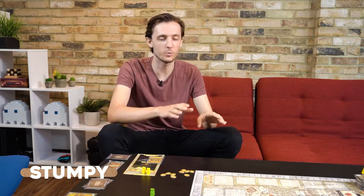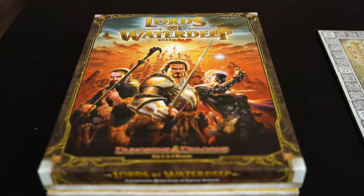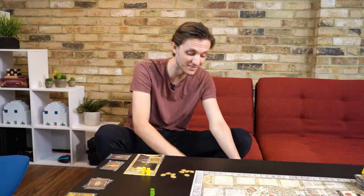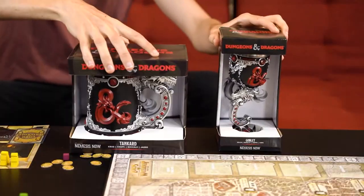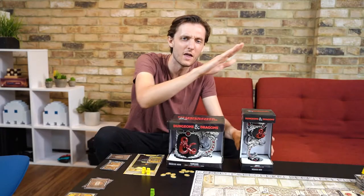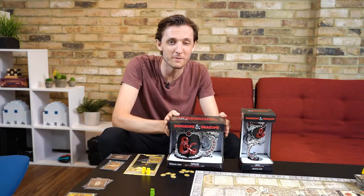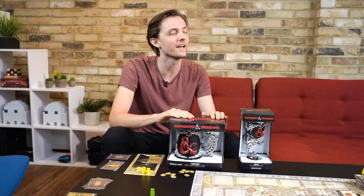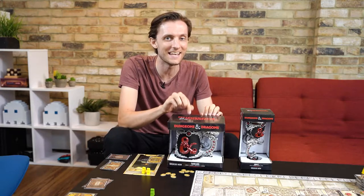On this episode of The Dive Sage, we're going to be playing Lords of Waterdeep. It is a board game set in the Dungeons & Dragons universe, and we have been sent some amazing items from Nemesis Now. The goblet is going to represent whose turn it is to start off with, and the tankard will represent who is in the lead.